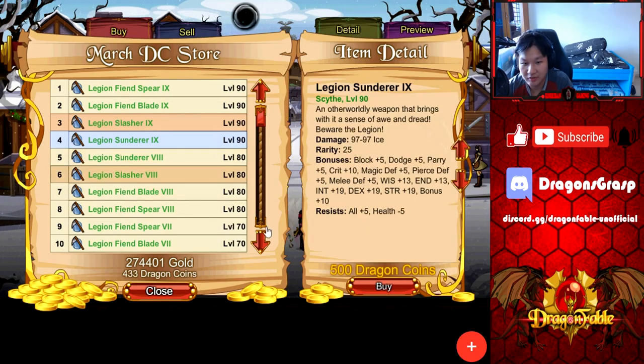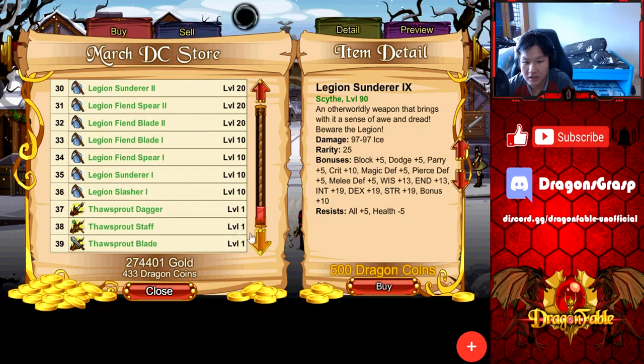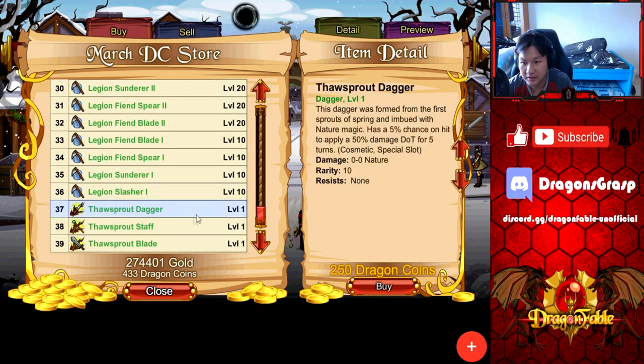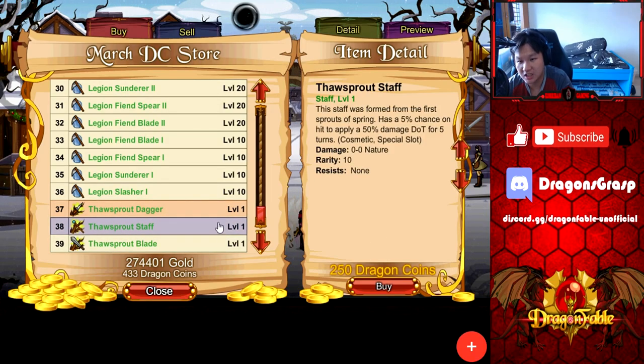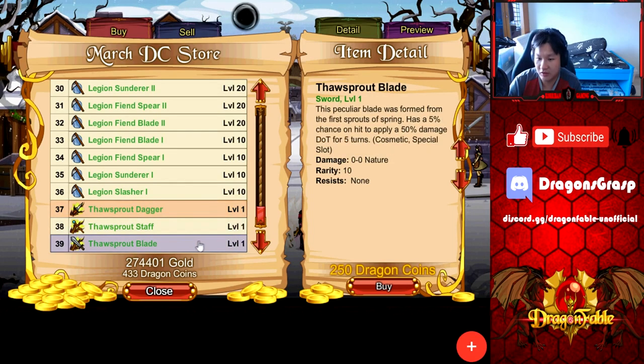For March it's not really a seasonal event per se but more of a seasonal item. Inside of the monthly March DC specials you will find the Thor Sprout weapons — level 1 weapons that cost 250 Dragon Coins. What you really want them for is their special effect, not their level or stats. With the new system you can slot the weapon special inside any weapon you're currently using. The special is a 5% chance on hit to inflict a 50% magic nature DOT to the target for 5 turns, which is great if you want to stack DOTs on your target for extra damage.